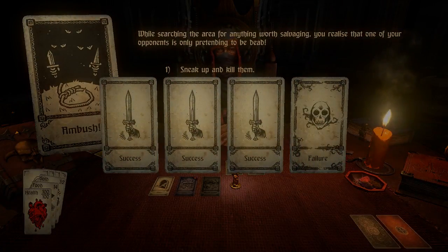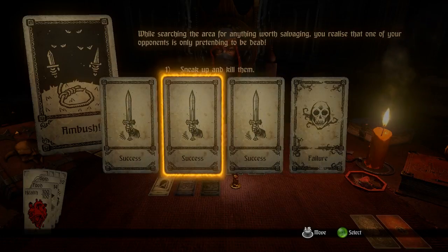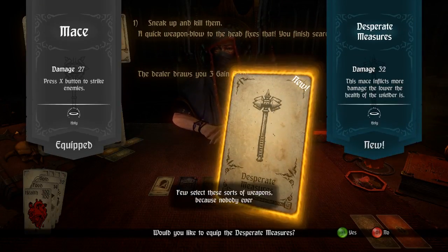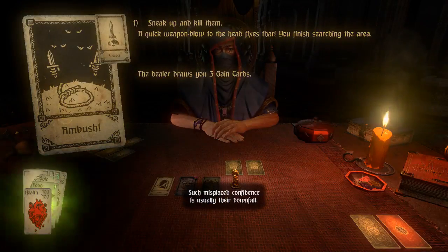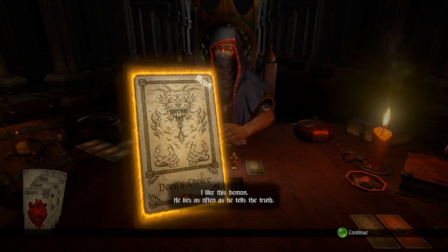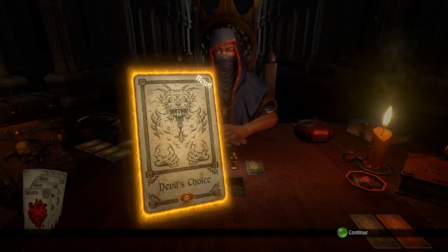Another Ambush: while searching you realize one of your enemies is only pretending to be dead. We sneak up and finish them, finding a success. That gives us a quick play to the head — three gain cards. We get one equipment from the armory which is Desperate Measures — liquid weapons, because nobody ever anticipates being in peril. We have three food and another three food. We keep going on to Devil's Choice.